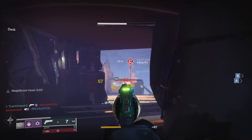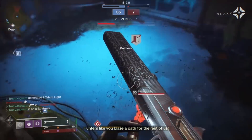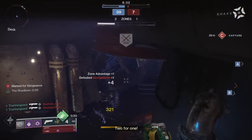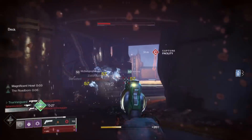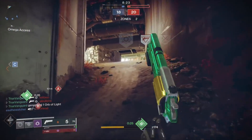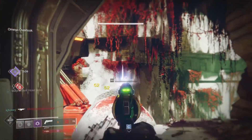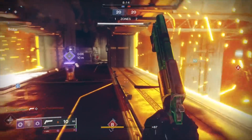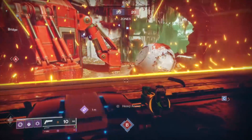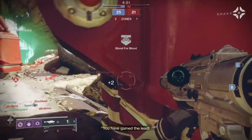Swarm grenades are still really good on Blade Barrage, but I can use those on any Golden Gun subclass. The throwing knives are kind of meh in PvP — they do some damage and stack a burden, but that's really a PvE-centric thing. With Blade Barrage, everything culminates at the super and then you go back to a normal-feeling neutral game. With Spectral Blades, it's the opposite — the neutral game is where I feel really cool, really fun, and really powerful.